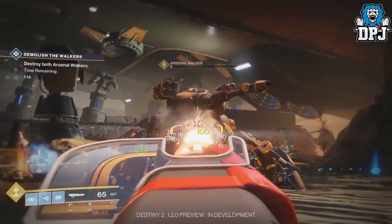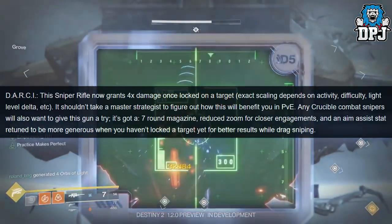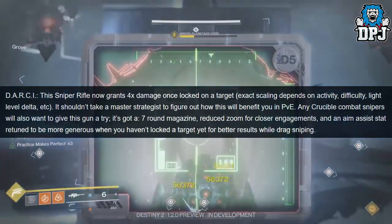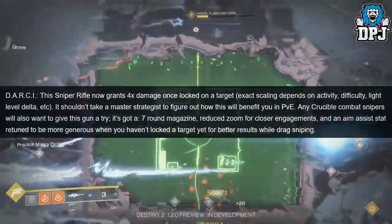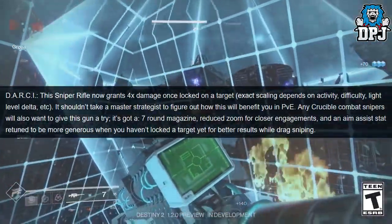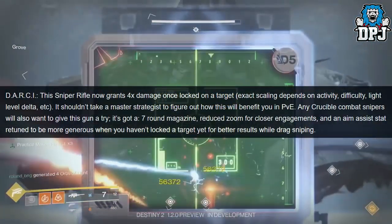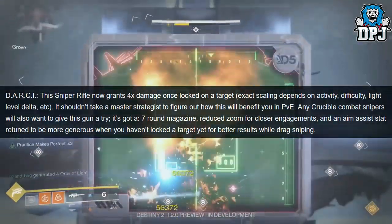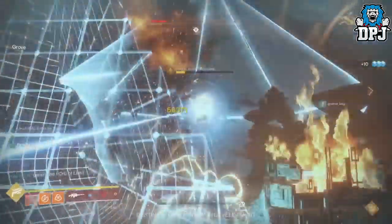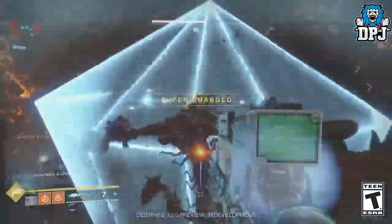And lastly, we have changes to the D.A.R.C.I. sniper rifle. This sniper rifle now grants 4x damage once locked onto a target. Exact scaling depends on activity, difficulty level, cap data, etc. It shouldn't take a master strategist to figure out how this will benefit you in PvE. Any Crucible combat snipers will also want to give this gun a try — it's got a 7 round magazine, reduced zoom for closer engagements, and an aim assist stat retune to be more generous when you haven't locked a target yet, for better results while drag sniping. The D.A.R.C.I. I can see being a real hit with snipers in PvP — it is going to be great for sure.